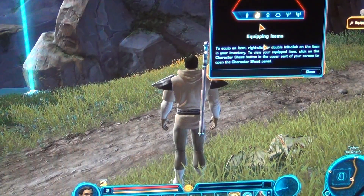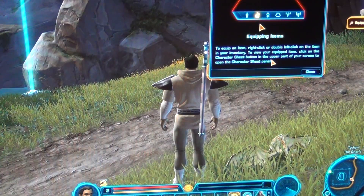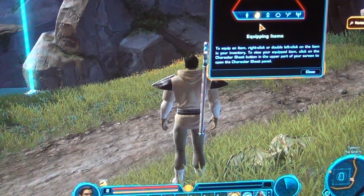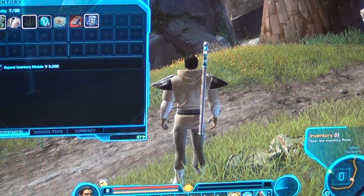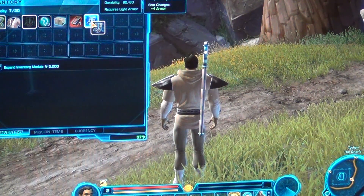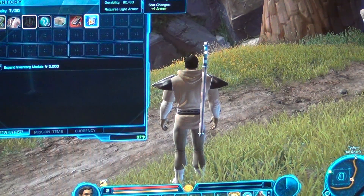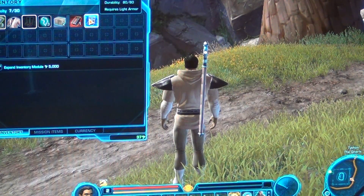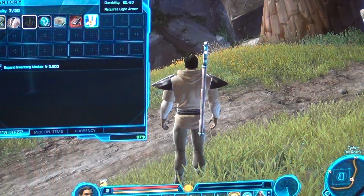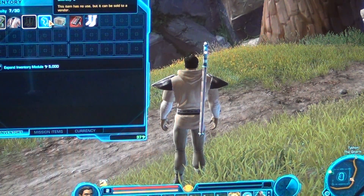Equipment items — it says to equip an item, right click or double left click on the item in your inventory. To view your equipped items, click on the character sheet button in the upper part of your screen to open the character sheet panel. Let's equip what we have — this will be an upgrade. We have four more armor, which probably makes this a bit more durable. Equipped. Equipped. I think I gotta right click it once. This item is no use, but it can be sold at the vendor.